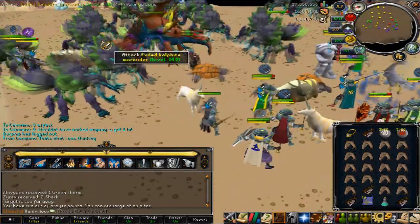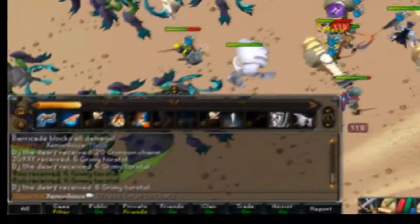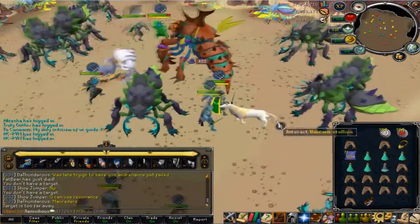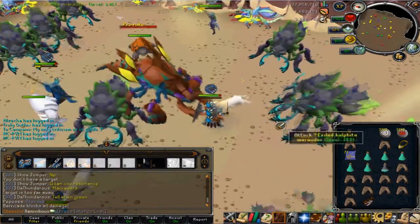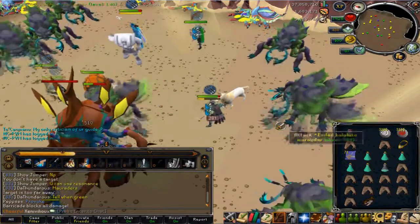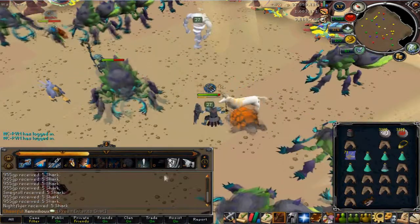Hey there, Scapers! How are you all doing this fine day? Zen here, and today I'll be bringing you an in-depth discussion of the Calphite King's attacks and how to avoid them. Since Kan's video a few days ago about the general tactics to combat the Calphite King, I've learned quite a few things by going in teams over the past few days, and a lot of things have also changed. So I thought I'd bring you guys a video to inform you about the changes and how to fight the Calphite King better. New tactics have been coming out recently as well.